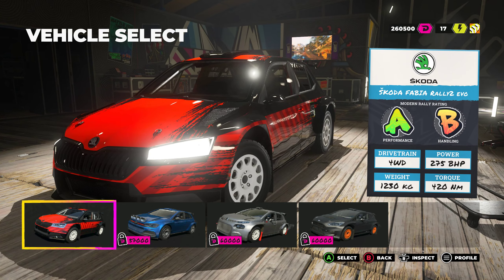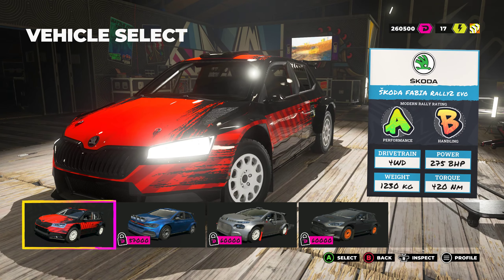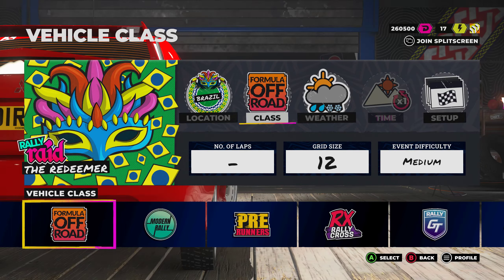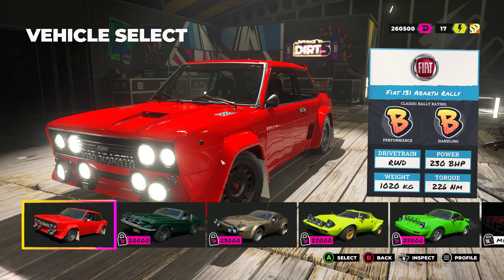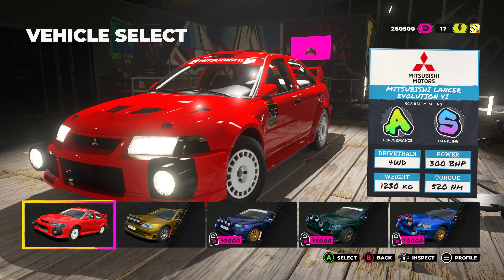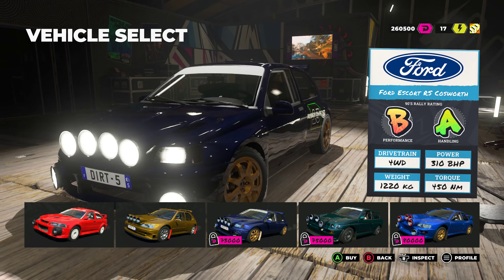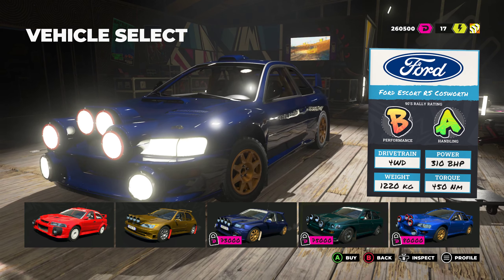Modern rally is what I'm currently doing. The Skoda is your starting car for the first event. The Fiesta is actually a bit faster, but it's an A class so you're equal with most of the cars. For 90s rally, this is one of the cases where I had the Peugeot at B performance and I'm getting passed by either the Subarus or the Mitsubishi Lancer, so I bought the Lancer instead of the Subaru.